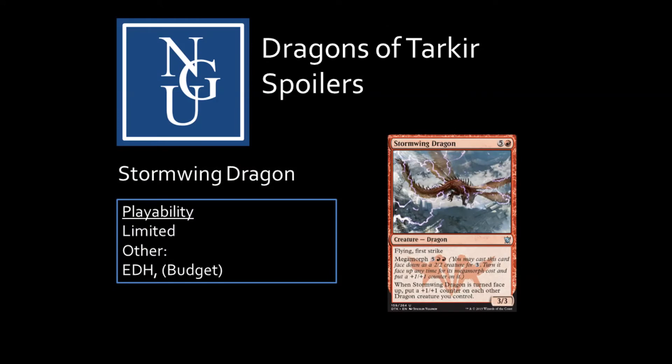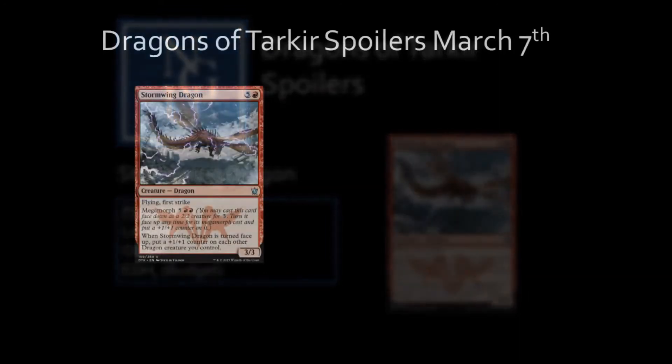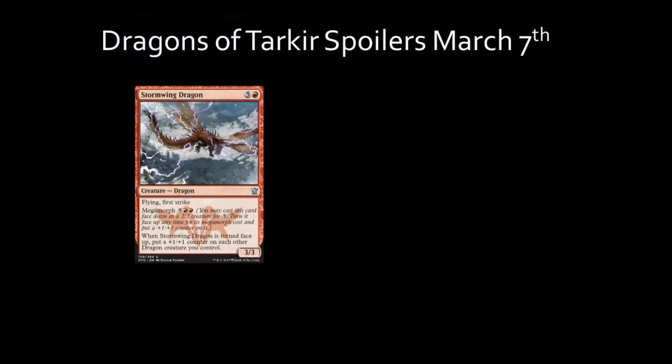Stormwing Dragon is a 3/3 uncommon Flying, First Strike dragon creature with a mana cost of 1 red and 5 colorless mana. This creature is a Megamorph with a 3 colorless face-down cost and a Megamorph cost of 2 red and 5 colorless mana. The Megamorph cost allows you to conceal that this is a dragon, and at a later point in the match you can pay the Megamorph cost. Whenever Stormwing Dragon is turned face-up, put a +1/+1 counter on each other dragon creature you control.